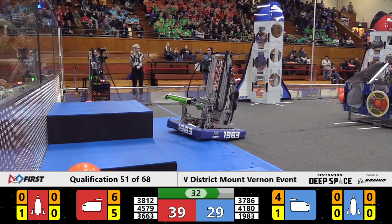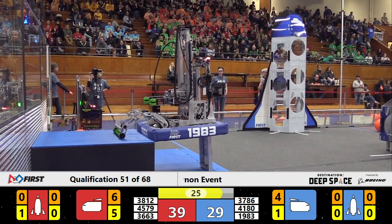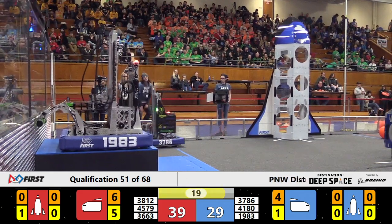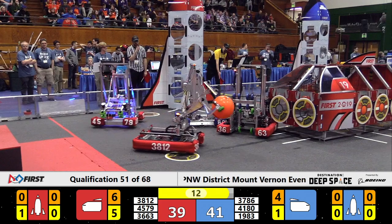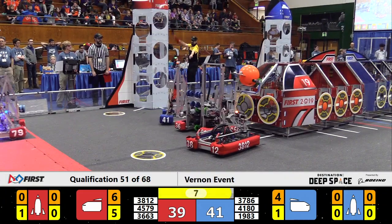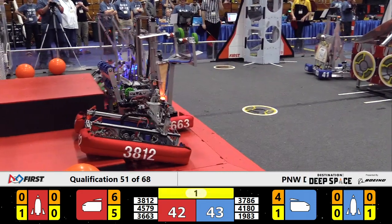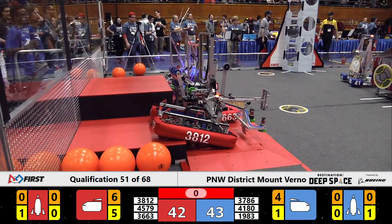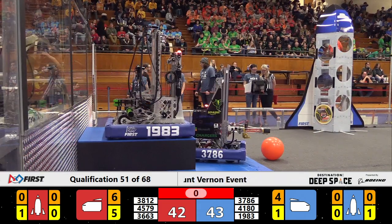We have 32 seconds left in qualification match number 51. On the Blue Alliance, we're getting a climb from Skunkworks — they appear to be up there with no problem at all. There's the 20-second whistle, and we have lots of robots moving around. We still have a blue robot trapped down on the other end of the field trying to get back to their hab as we count down: 2-1-0. The score is 42-43, blue advantage. After review, we'll come back with the final score.